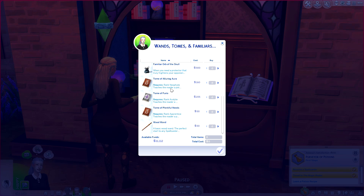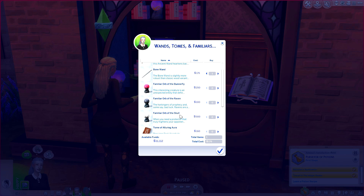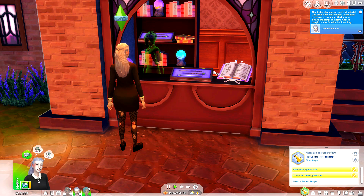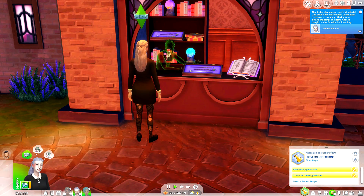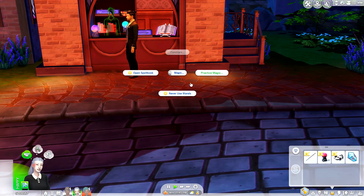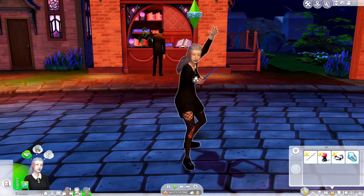What's over here? Oh this is where we can get our wand - we can buy wands, tomes and familiars! I want to buy a familiar but I don't know what would fit her. Maybe we should get a wand first. Familiar orb of bunnerfly, raven skull. I kind of like the look of the bone wand. We're gonna go for the bone wand and then the bunnerfly - I'm assuming it's like a bunny butterfly. This is 'Juan's Wonderful One Stop' - the items Anissa bought can be found in her inventory.